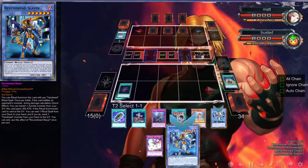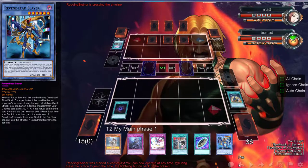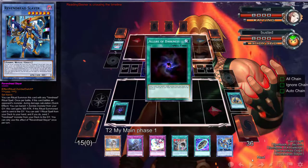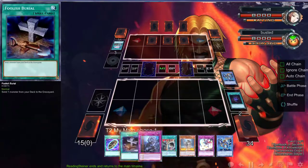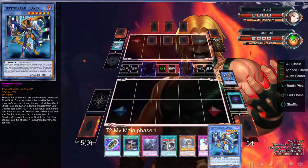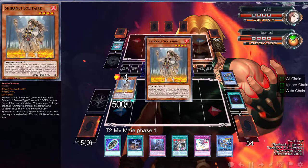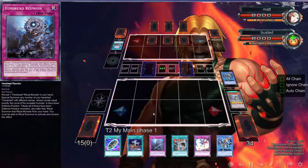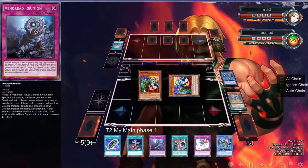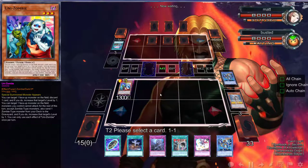We drew Foolish Burial and another Slayer — okay, real time. Let's go ahead and get rid of Slayer; the opponent might not like that. Now we have to fight through their back row, but right here we can easily establish Strix. This is looking pretty decent.